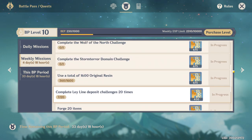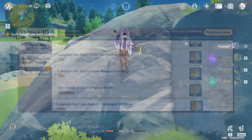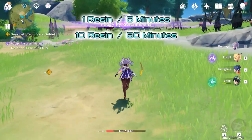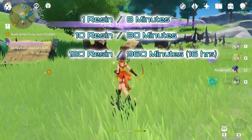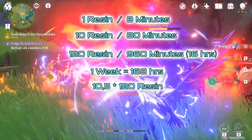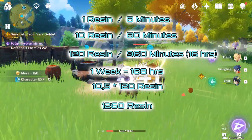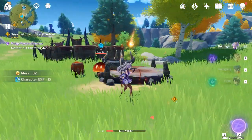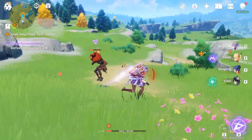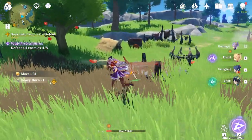Fun fact: Spiral Abyss counts as domain challenges too. The only real problem in the weekly list is the 1,600 resin requirement. You get 1 resin every 8 minutes — that's 120 resin per 960 minutes, or 16 hours. One week is 168 hours, so you could get 10.5 × 120 = 1,260 resin. Even if you min-max this, it's impossible to reach 1,600 without spending primogems to refresh resin. You'd need to refresh once every single day, sacrificing 350 primogems each week. Don't fret though — I'll explain in a minute why this is not necessary.